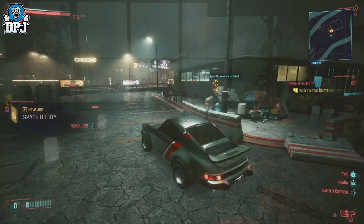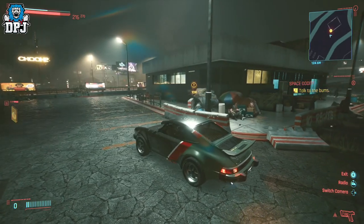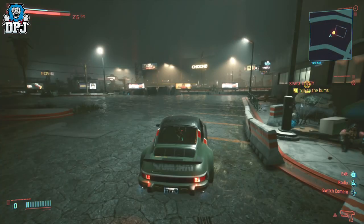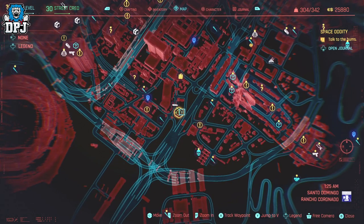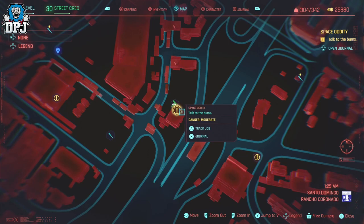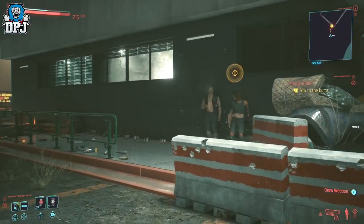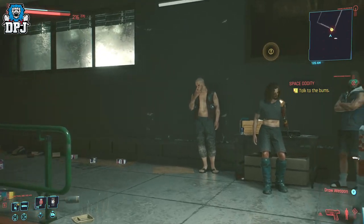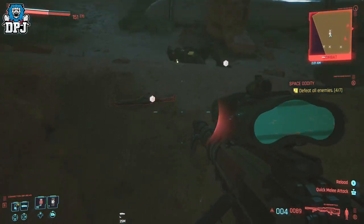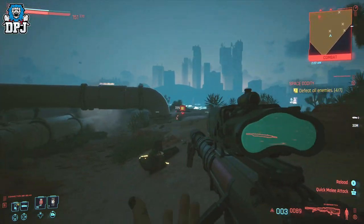First up, we have the item responsible for earning thousands of people millions in terms of eddies, aka money. There is a hidden mission that only shows up on the map once you get near it — you can see that on screen now. The mission is called Space Oddity, and at the end of this mission your job is to retrieve something from a capsule which is being guarded by 7 heavy-hitting enemies. If you can kill these guys, you will land yourself an item which is at the moment definitely glitched.